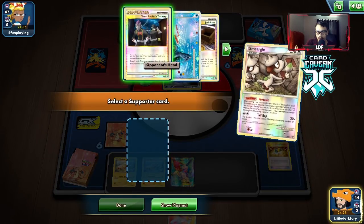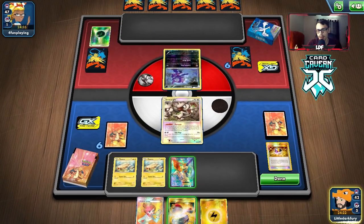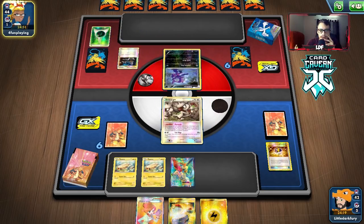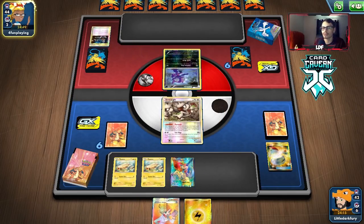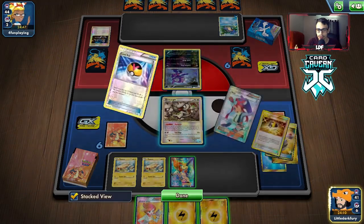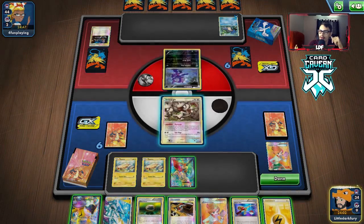Turns out our opponent is playing a Lugia Legend deck — Legend versus Legend, I'm down with that. We hit an Energy and pass. They seem to have Team Rocket's Trickery, which could get rid of our Juniper. They have a Lapras from HeartGold Base. We go Juniper and look for options. I saw a Raikou, but it's the wrong Raikou.